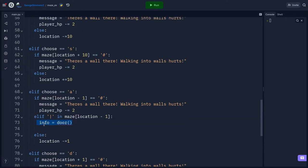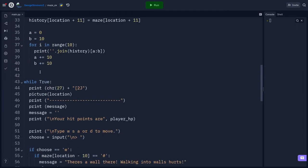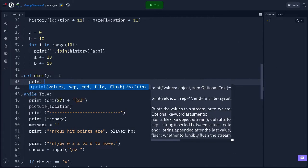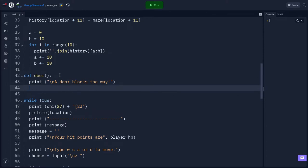Let's go write that function. I'll go above the while-true loop, around line 41, press enter to get some space, and on line 42 define it: `def door():` with no parameters for now. First thing it does is print a message — on a new line, backslash-n — 'A door blocks the way.' Press enter to continue.